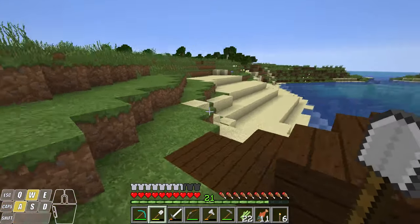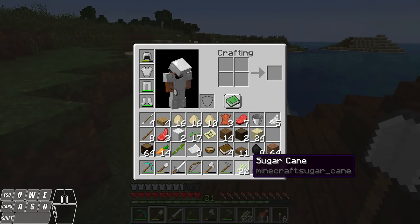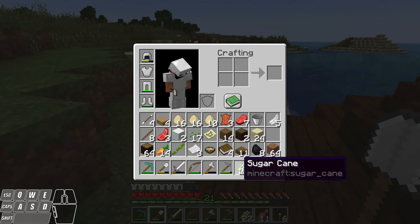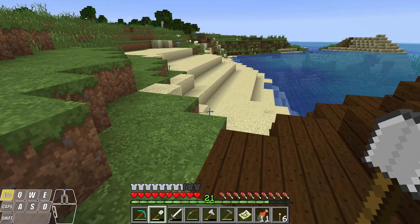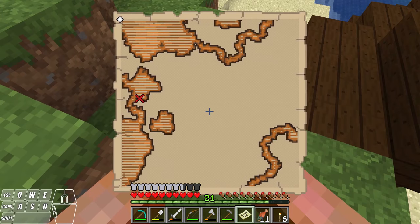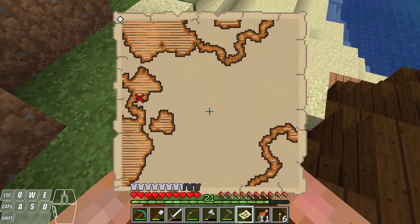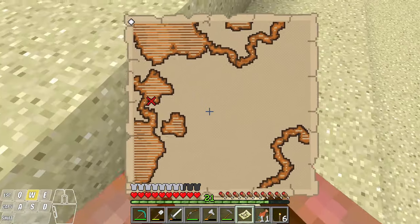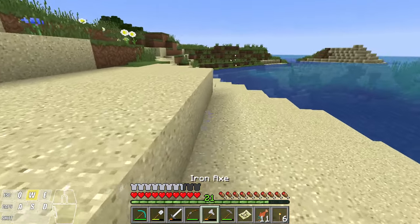Alright, we found 22 pieces of sugar cane. I found this bamboo which is going to come in really handy. Let's take a look at this treasure map. You see the white dot in the upper left-hand corner of the map — that's our current position — and the red X should be a treasure. I don't think I'm going to go looking for it now; maybe we'll come back and look for it. I'm just going to hold on to that for now.